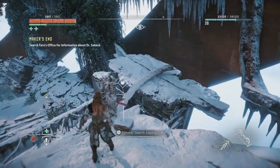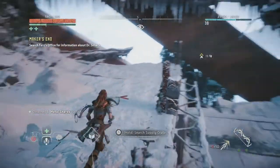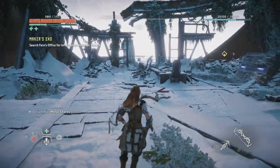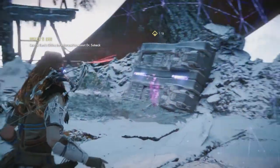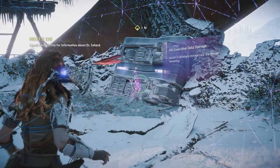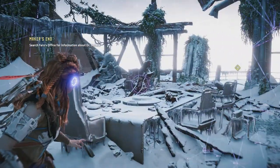Alright, let's look inside this box here and grab that stuff. Let's search this office. Over here we've got FAS Executive Data Storage — secure 3 zettabyte storage rack, 6% power remaining. We'd better hurry up and get over there before power runs out.